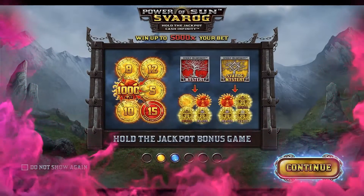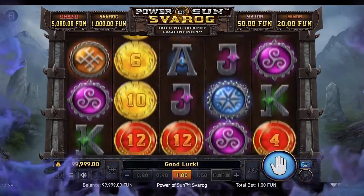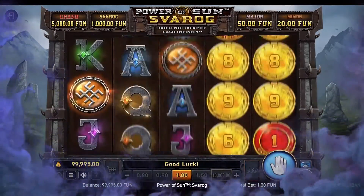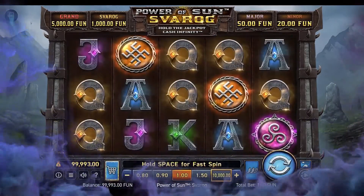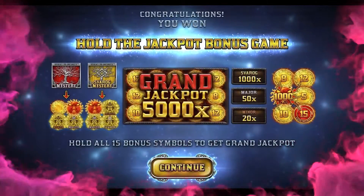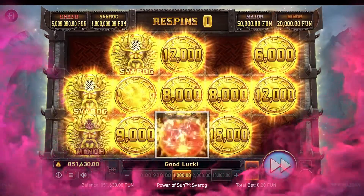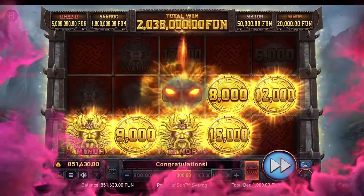Want something fresh and unique? Power of Sun: Svarog Release by Wazdan at number 4 will perfectly match your taste. Based on Svarog, the Slavic God of Fire, this game will bring you blinding wins of up to 5,000 times your bet. Despite its crisp, high-end graphics, you can still bet anywhere from 10 cents to $10,000. What makes Power of Sun stand out is that you can adjust the game's volatility during the jackpot round — go for low volatility for more predictable wins, or set it to high volatility for greater risk and reward. May the god Svarog reward you for your bravery.